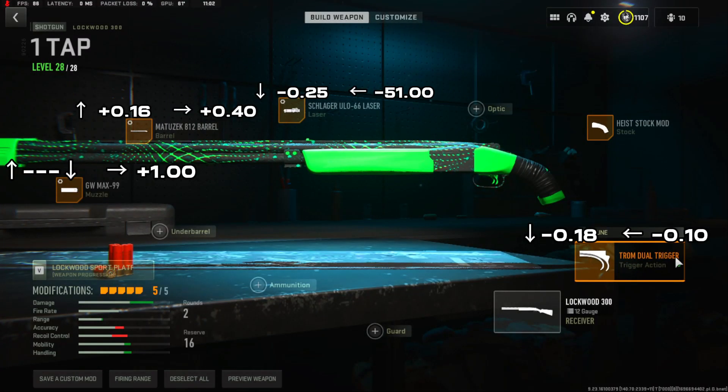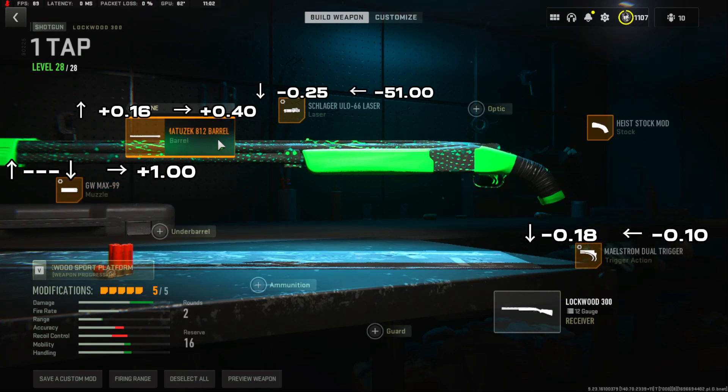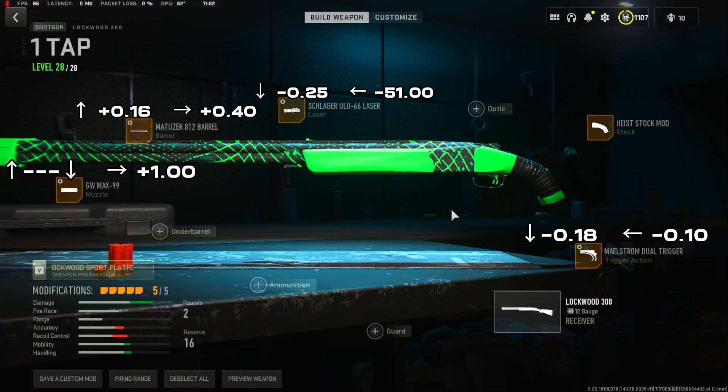So for the build, we're going with the Dual Trigger Action — that makes it one shot. Then we're going with the GW Max 99 muzzle, the Muzzatech 812 barrel, the Slauger ULO 66 laser, and the Heist stock mod. Tuning is on screen.